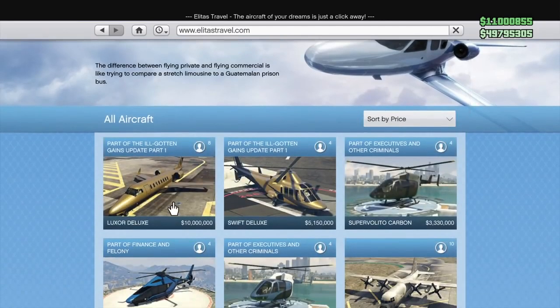I'm going to consider these a pair: the Luxor Deluxe and the Swift Deluxe. The Luxor Deluxe is a $10 million golden jet and the Swift Deluxe is a $5,150,000 helicopter. Needless to say, they're not worth it. They're literally just the same as their regular counterparts, just painted gold with the ability to browse the internet on the inside, drink champagne, and smoke cigars. If you feel like that price is worth $10 million, be my guest, but I don't think so at all.